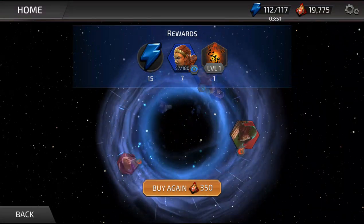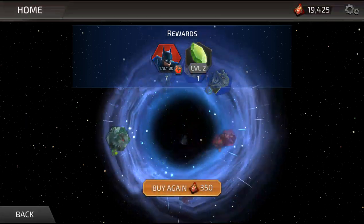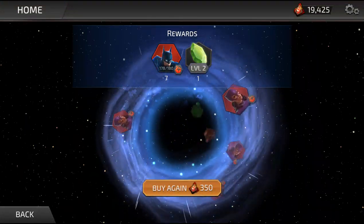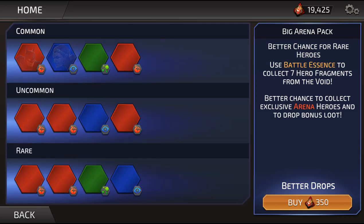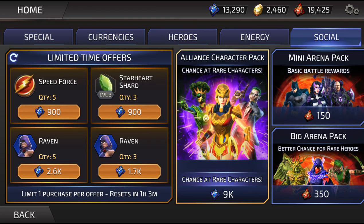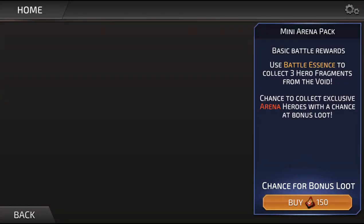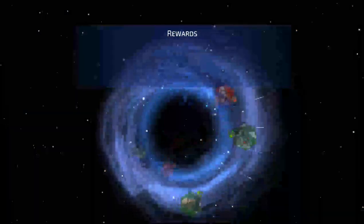We got us some Cheetah - can't argue with Cheetah! Oh Maddie, that means we only need one more drop! So what we're gonna do is back out of here and instead of doing our normal big arena packs, we're gonna do a mini arena pack! Because we only need one more, and the mini packs give us three fragments - so we won't use as much of our coins when hunting for just that one character.